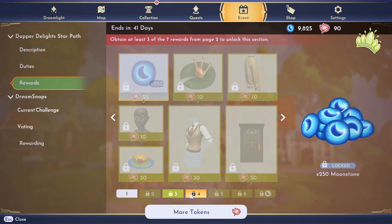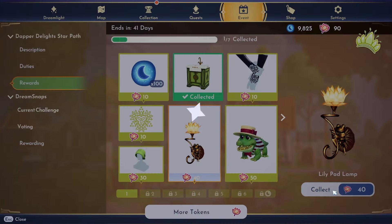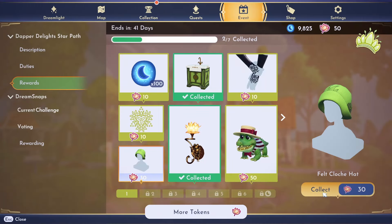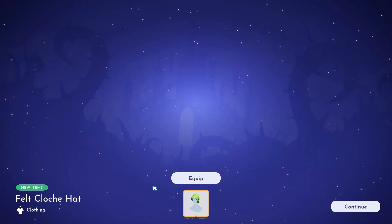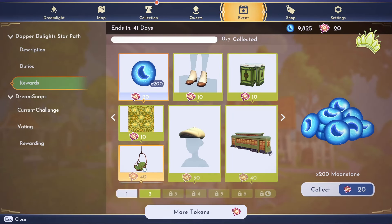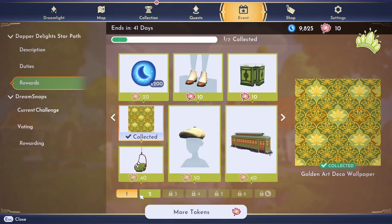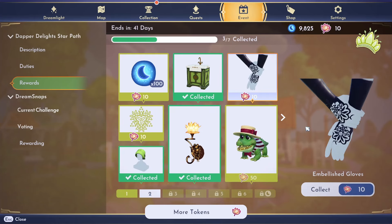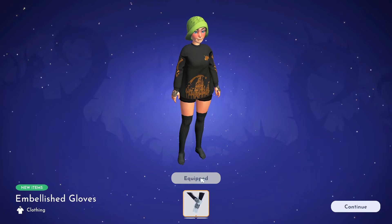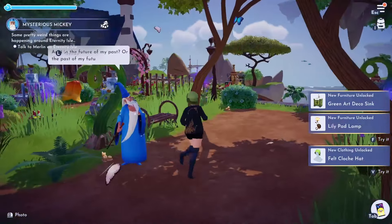Let me claim a few items with these. I've only got 90 moonstones so I don't think I'll get that many items. Maybe I just get what I want — get the lamp, the wallpaper... that's going to leave me with 20. Let's equip that. I really want that one but I can't afford it. Maybe we get the wallpaper, and then I'll get the gloves.